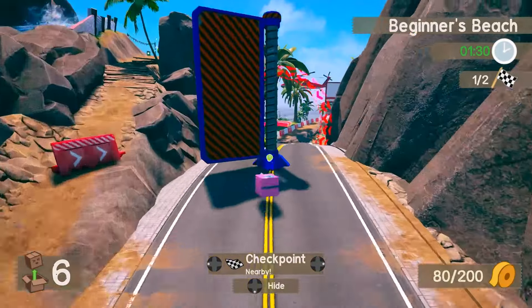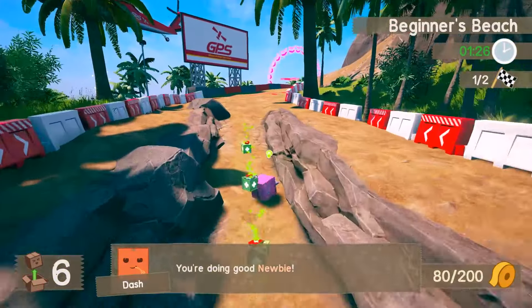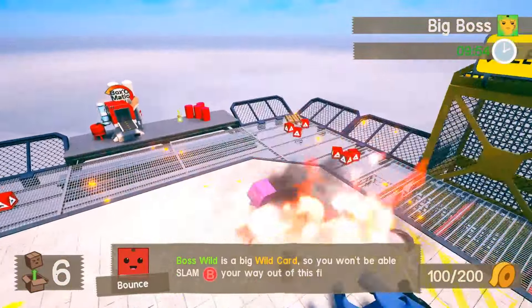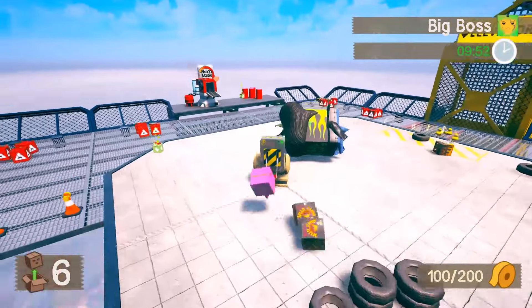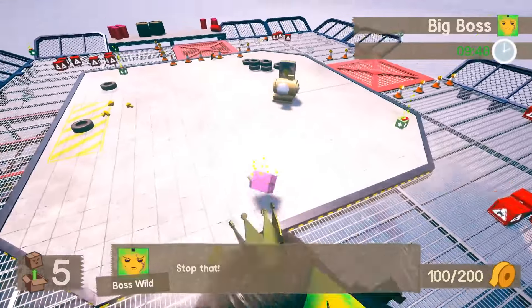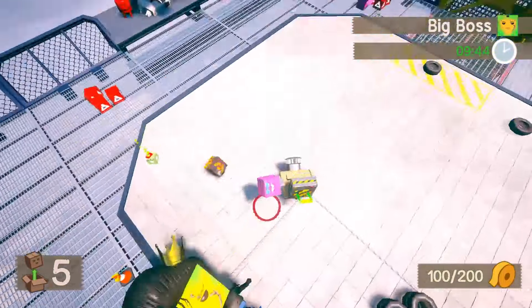After a brief tutorial, you're set out into the realms of the world to complete all kinds of challenges in an effort to gather stamps. After a certain amount of stamps gathered in a world, you get to fight the boss of the wild cards, and if you win, you get to move on to the next world. Unbox is, in the truest sense, a modern use of old-school 3D platformer collect-a-thon gameplay.